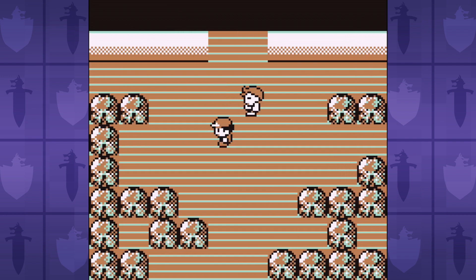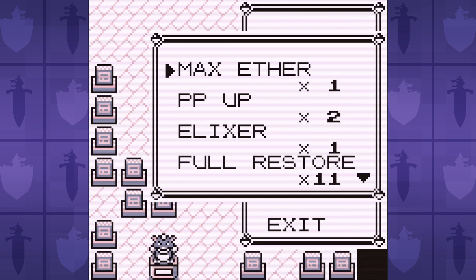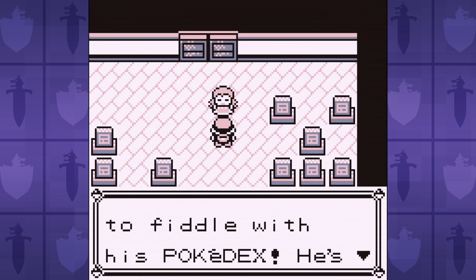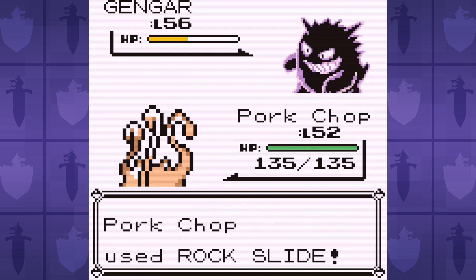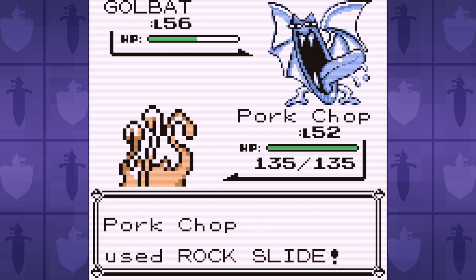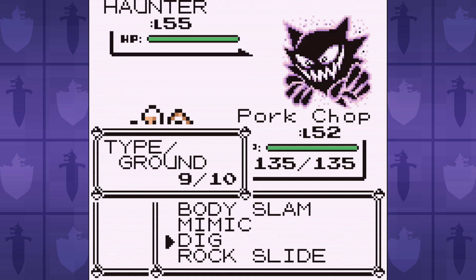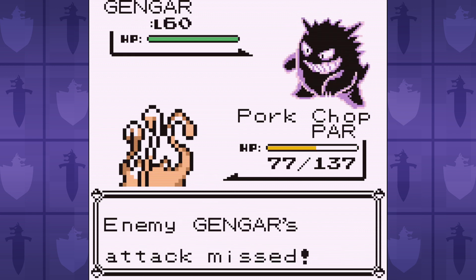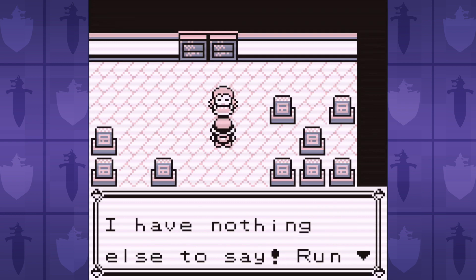After that surprisingly tough saga with Bruno, we have an even more frustrating battle with Agatha. While Dig is super effective against her poison Pokemon, it's a two turn move. Because of this, Agatha has plenty of chances to switch into her Golbat, which is immune because it's a flying type. So I have to spam Rock Slide, a much weaker and more inaccurate move, until the Golbat goes down before Dig isn't a waste of time. I had to reset this battle so many times before we won. With enough time and enough typewriters, even a room full of monkeys will eventually write the works of Shakespeare.